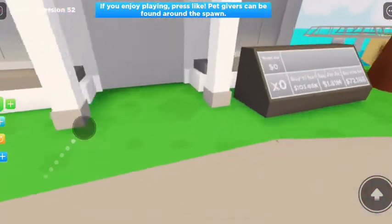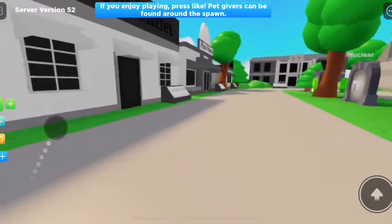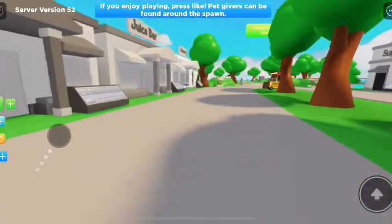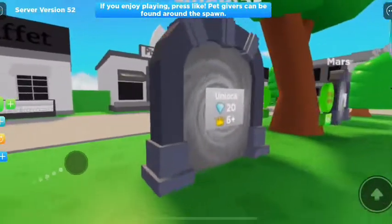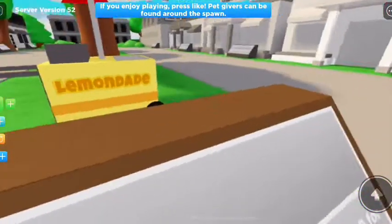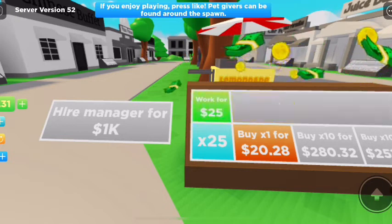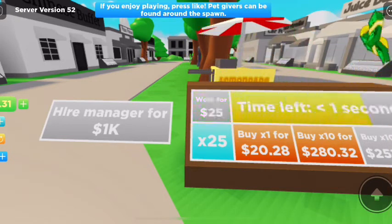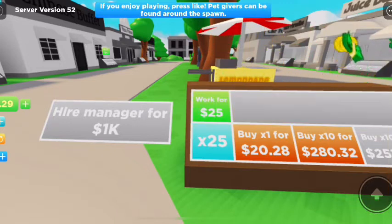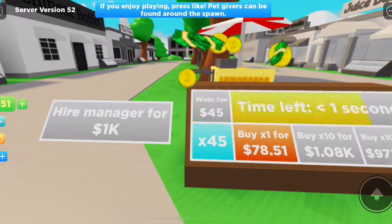Now I am wondering — is there anything we can maybe get? Because at the moment it doesn't seem like we can get anything right now. We can make some more lemonade, but we can't bake lemonade. So let's just save up some big ones — some 280. So we're now getting 45 a pop.